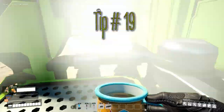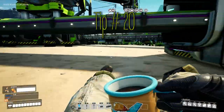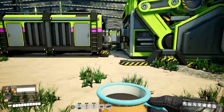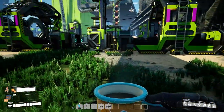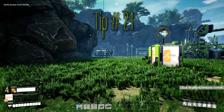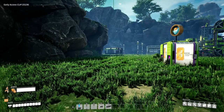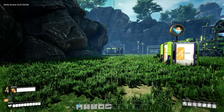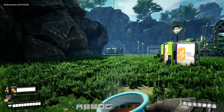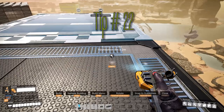Tip number nineteen: you can use jump pads to get speed boosts for hyper tubes. Tip number twenty: you can slide by pressing crouch while running — use this to get under belts and through tight spaces. Tip number twenty-one: use your coffee cup from the awesome sink as your equipped item, since it doesn't intrude on your screen and does nothing annoying if you accidentally click — no more accidentally swinging your blade or eating nuts.